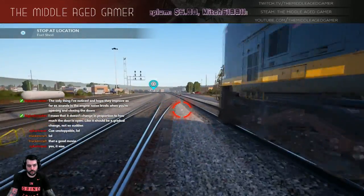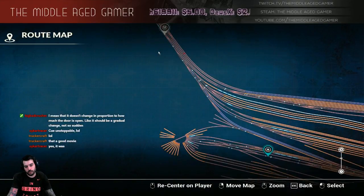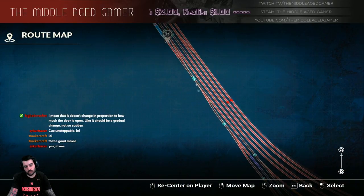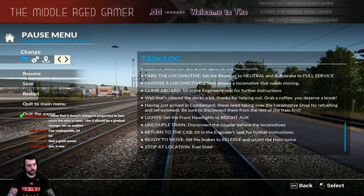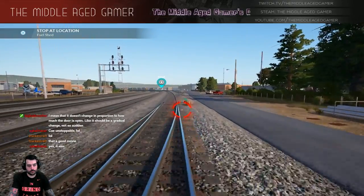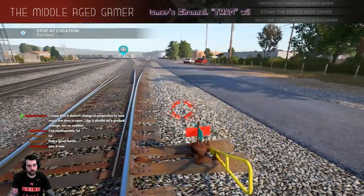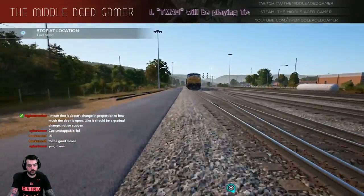Let's go out here and change what we need to. Let's look at the map real quick and see what we need to do to reverse to the fuel shed. So I need to just stay to the right. I think I got it - should be good, hopefully.